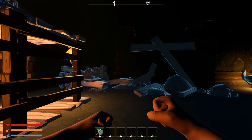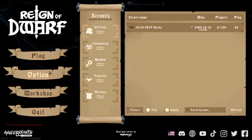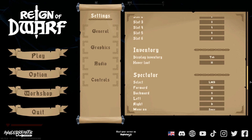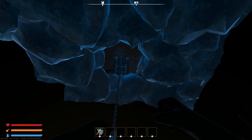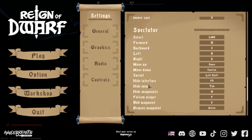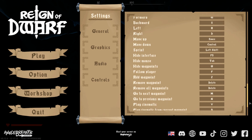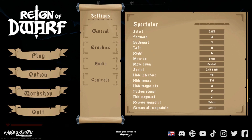Items in Reign of Dwarf are like many survival games in that they progress through tiers — better quality items, better materials. They can also be produced through better quality workstations, which helps you make better items out of better raw materials. The game does provide a streamer mode so you can hide some information, and there's a spectating mode as well.